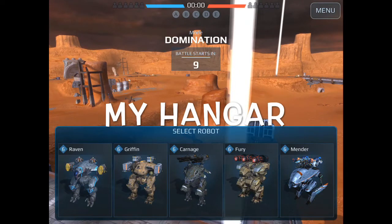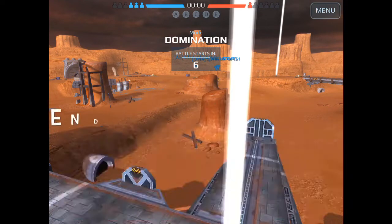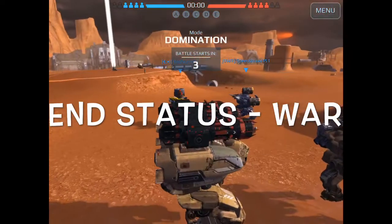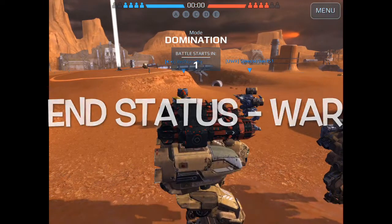My hangar is pretty well-rounded with the Raven, Griffin, Carnage, my Zeus's Fury, and the Scourge Mender. It's a good one there. Enjoy my friends in the background — Status — playing their epic song lore. Awesome for this background.